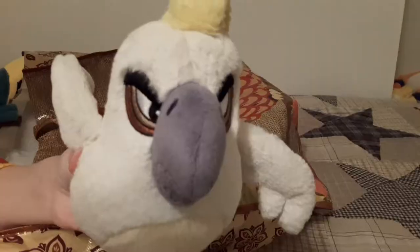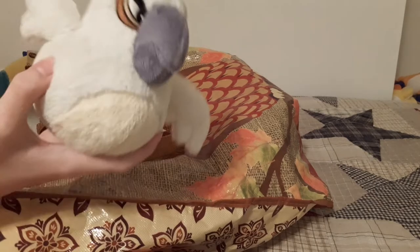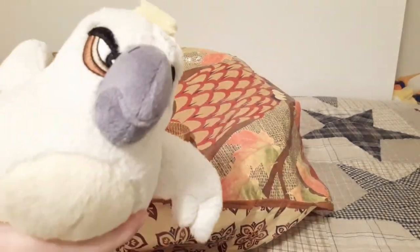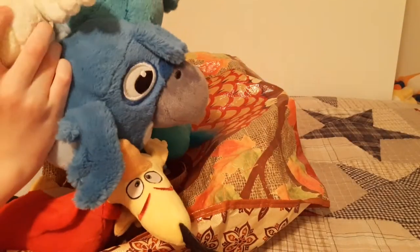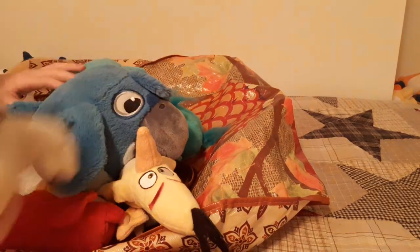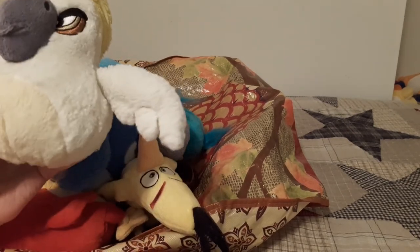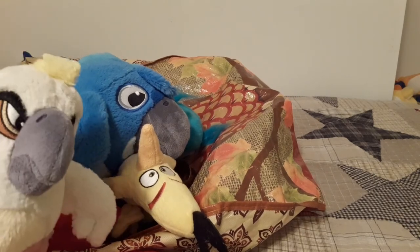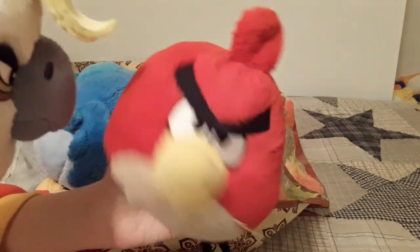I had to save the best for last, right — it's Nigel! He's also from the game Angry Birds Rio. He trapped Red, Chuck, and Jay, including Juliet and Blue — but then they got angry and broke free. Nigel, when I first got him, was a little tinier than I expected, but he's still a pretty cool guy. Thank you for watching guys — hey, get back here Nigel!